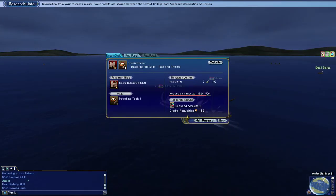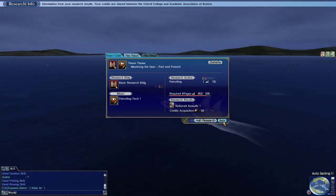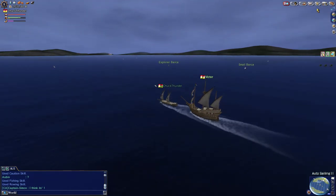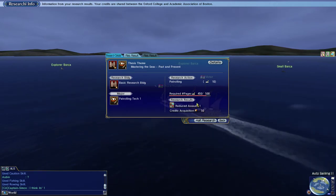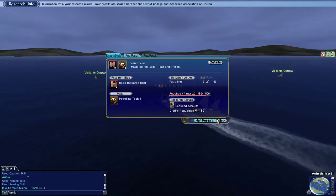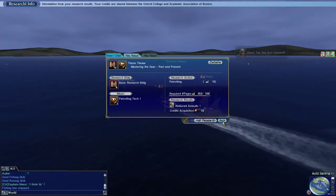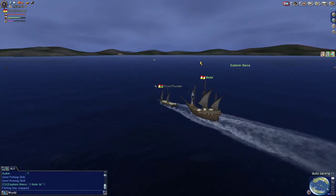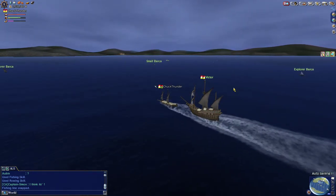How close are we to our research info? We might be 500 away before we leave. So many things — step one, get to Las Palmas. If I hit the research info for this, I'll go get a new sailing-focused research for Oxford. Then I'm going to go to Las Palmas and leave from there to try to get to Veracruz to get navigation.